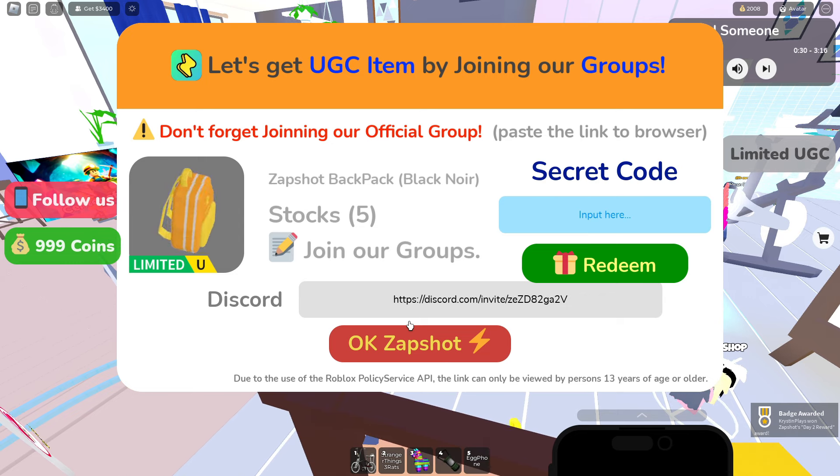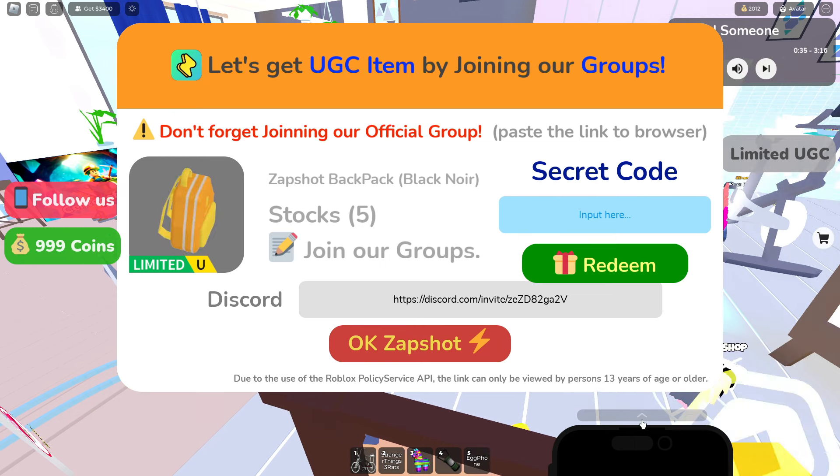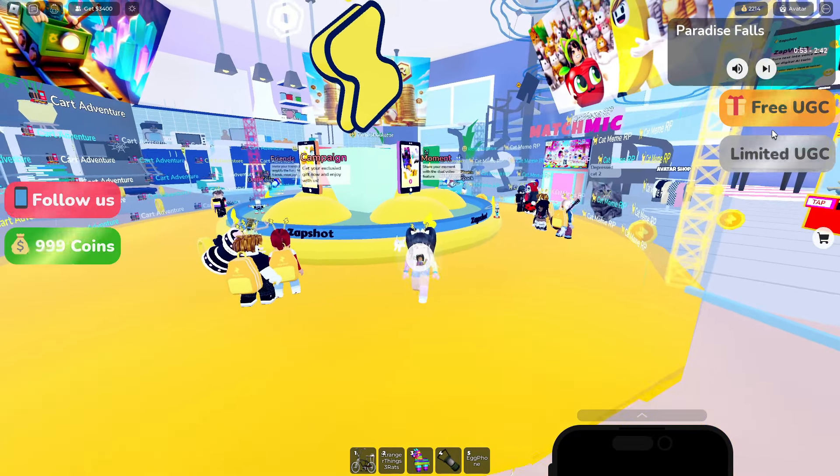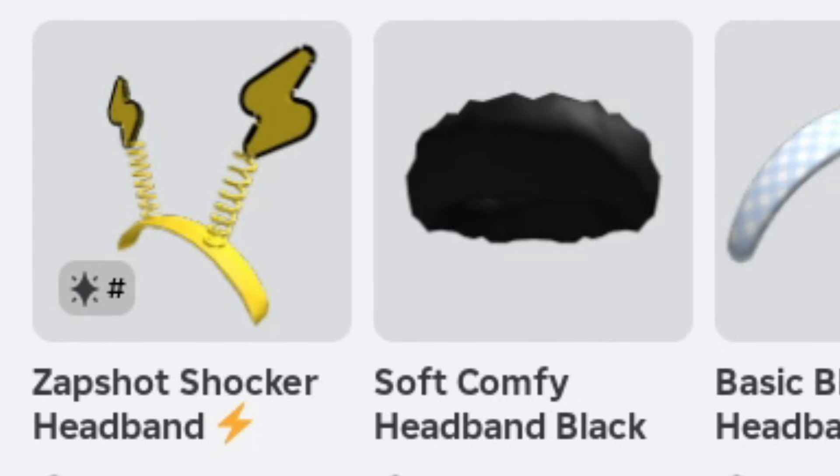The backpack has a secret code that can be found if you join their Discord. Both of these items are super easy to claim, and a link for this game will be in the description so you guys can go ahead and start your daily login reward or join their Discord.